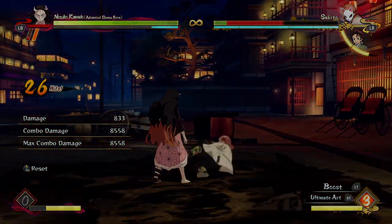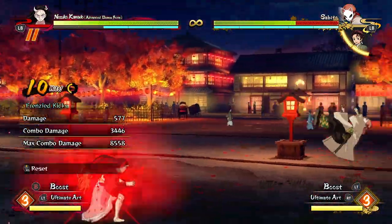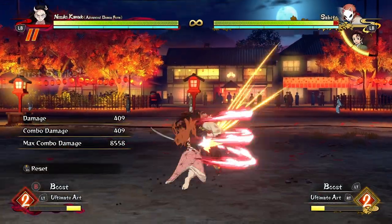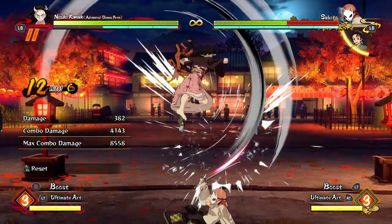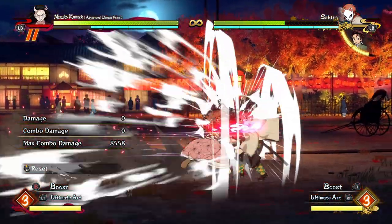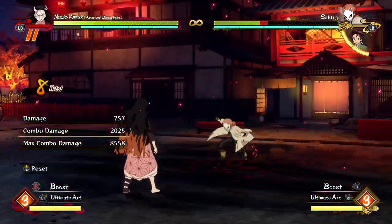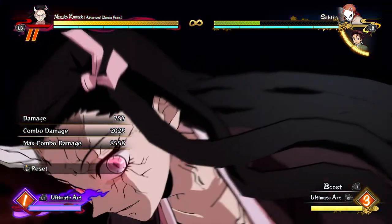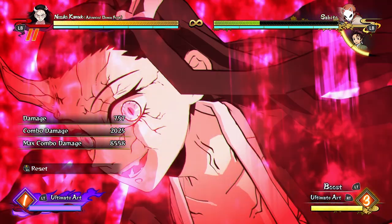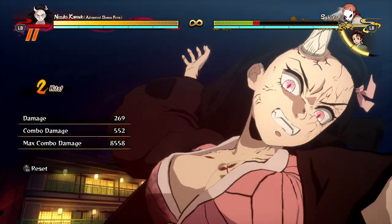So that's Advanced Demon Form Nezuko — she's crazy strong, deals huge damage, and can apply insane pressure when the opponent doesn't know the matchup. She's definitely the Nezuko of the game: crazy offense, crazy visual effects, and she looks really creepy in surge mode. Anyway, thank you so much for watching and I'll see you in the next one!